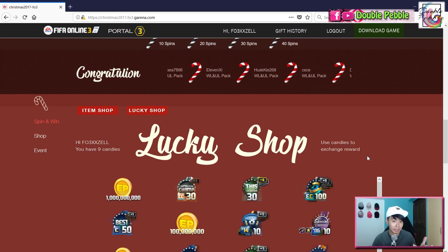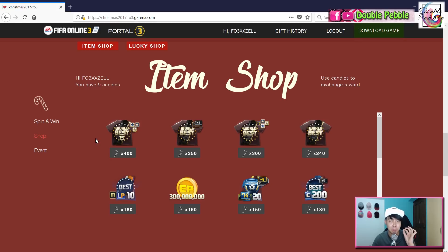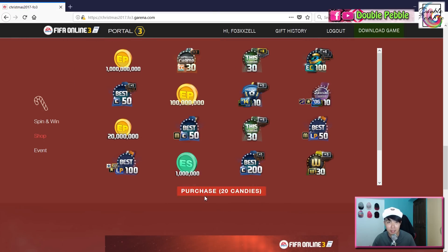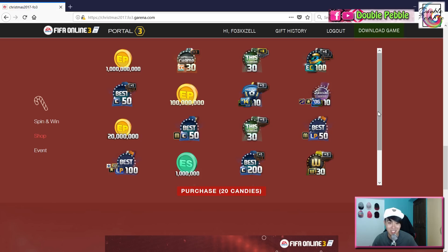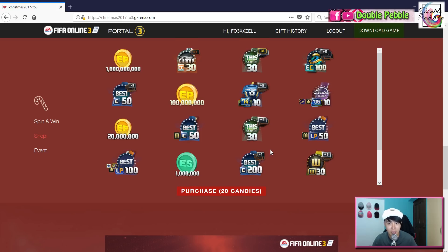There is also another feature called the lucky shop. The item shop we just mentioned lets you use accumulated candies to buy specific prizes, but if you're feeling lucky you can click the lucky shop button and exchange 20 candies for a random award. Unfortunately I don't have enough candies right now, but when you click it you'll get randomly awarded one of the available packs.